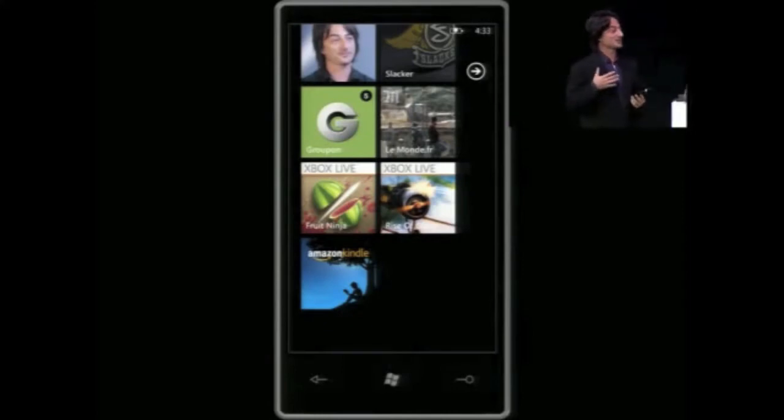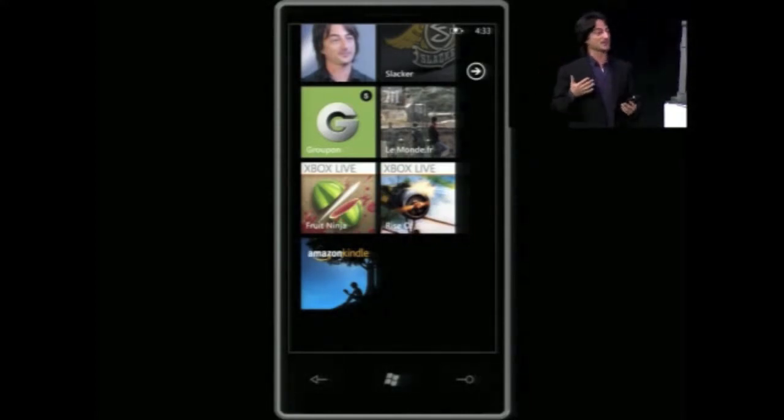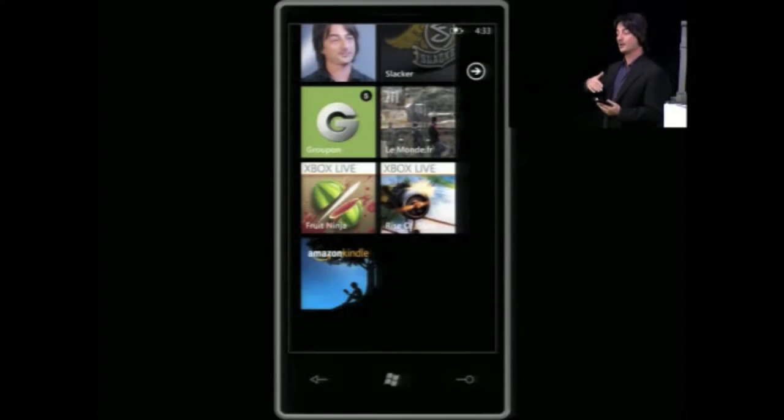As Steve said, later on this year in 2011, we'll make this update available for all Windows Phone 7 users who will then get added support for multitasking of third-party apps. Today, Windows Phone 7 multitasks our own first-party code, but generally we don't multitask third-party apps because we want to make sure the user has a very predictable long battery life.